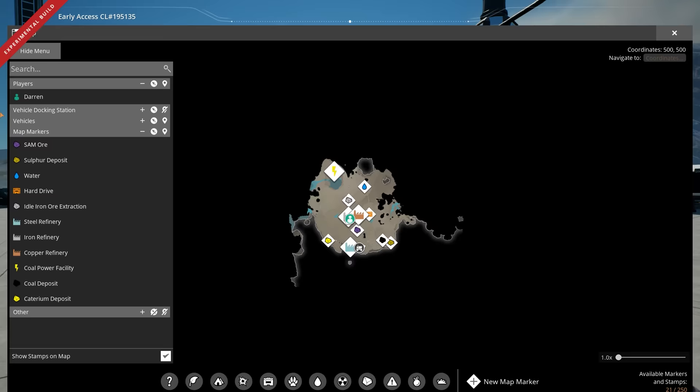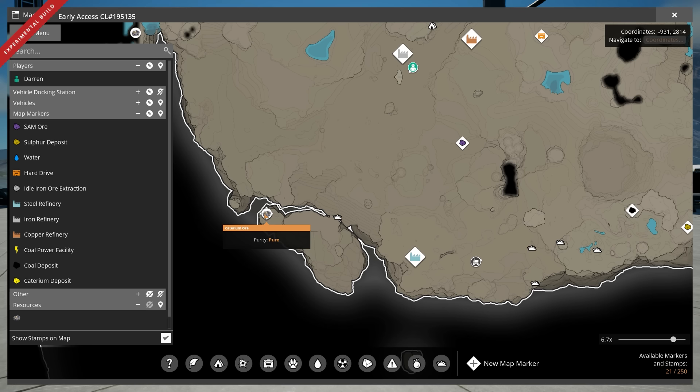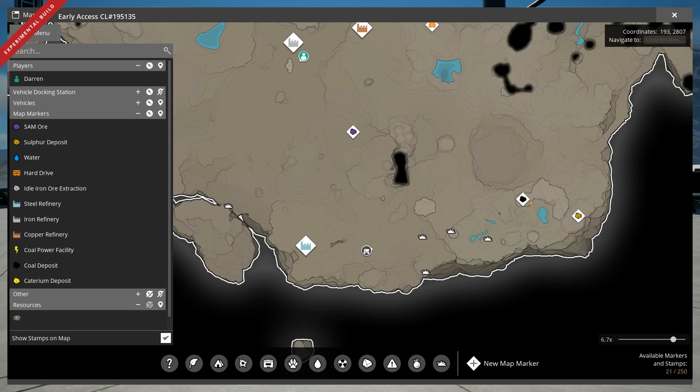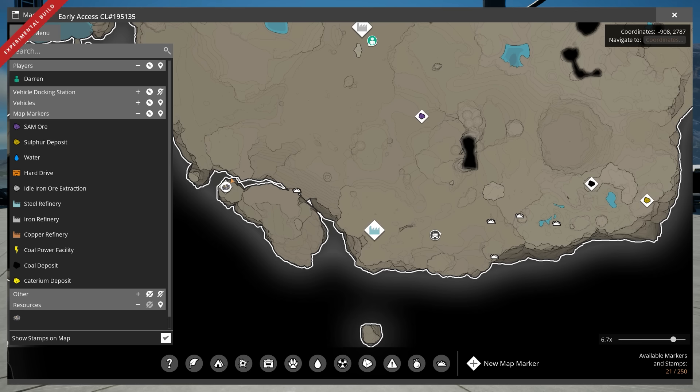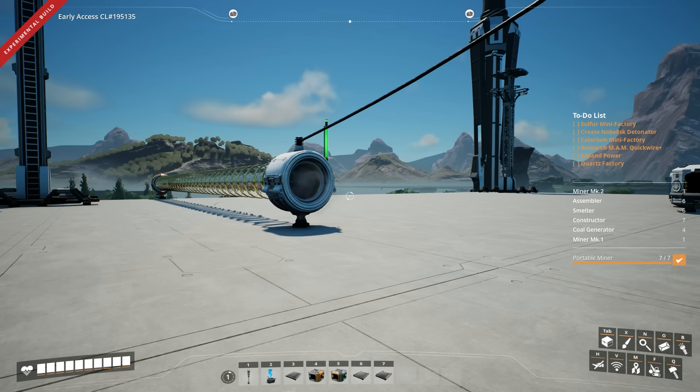I've done a scan and found where there is some caterium ore and updated the map. We're here in the center on the iron refinery. There's caterium ore right out here to our west, west of the steel refinery - that's where we're going to be building, but it's covered by a boulder. So we're going to have to go east first to where we found sulfur previously, and combine that with coal to create black powder, which will allow us to make the detonators and bombs to blow open the boulders. We had boulders up by the coal power facility as well, so we kind of need this anyway to expand our power.